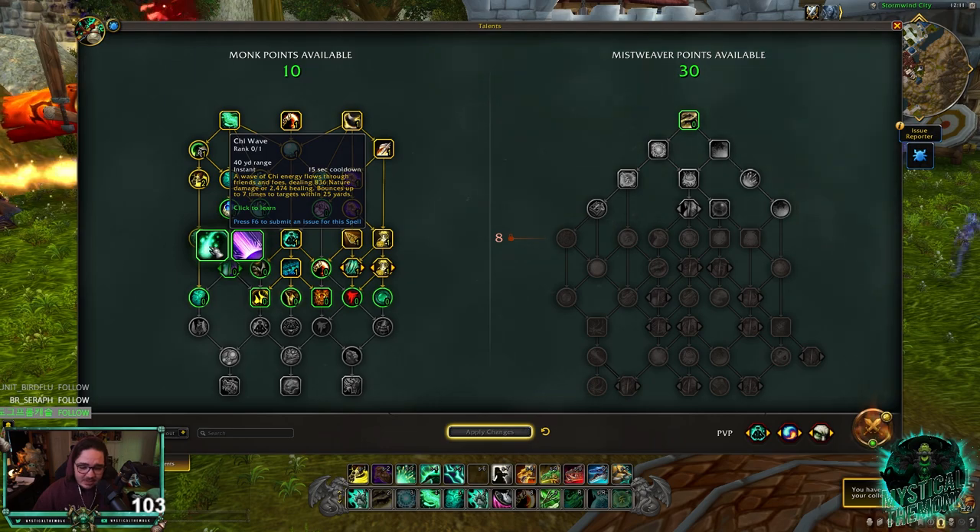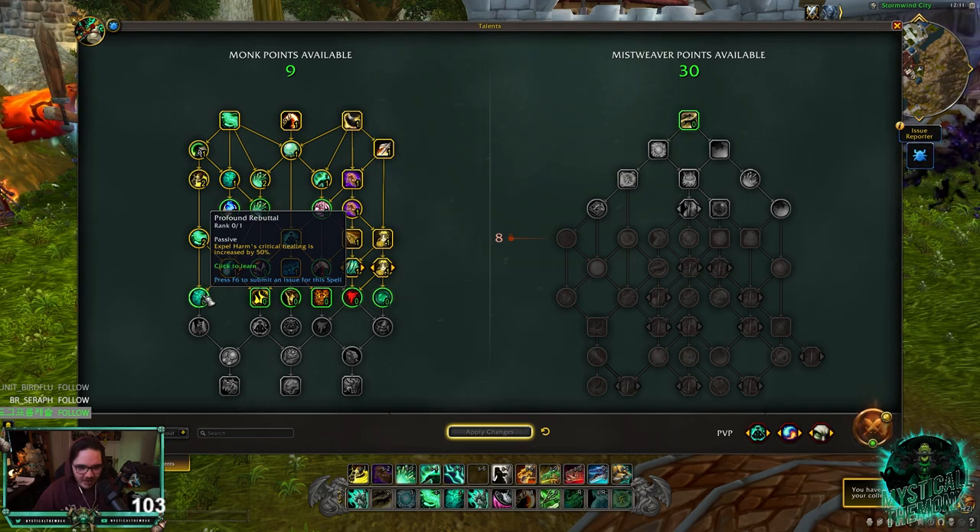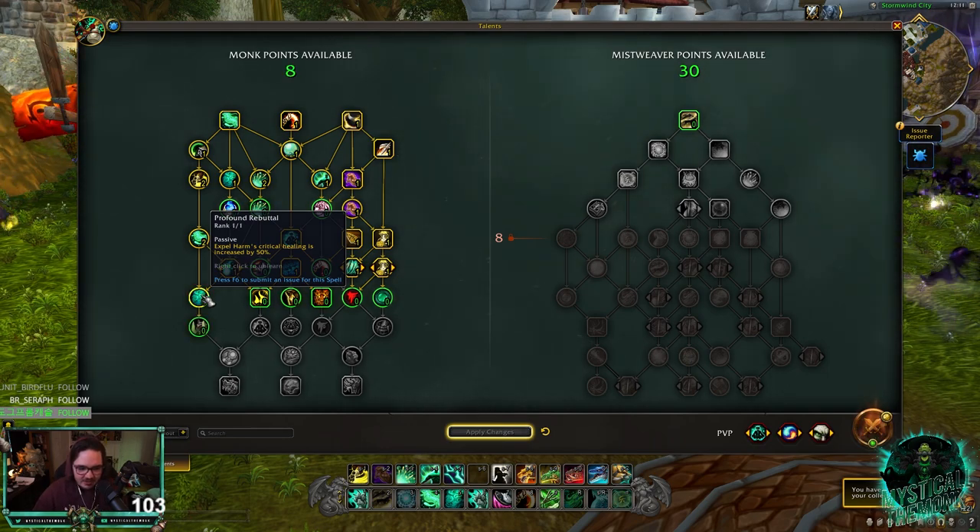Chi Wave was pretty good for getting Mystic Touch up. I'm going to go Chi Wave and see if I have any extra points. For this row — Profound Rebuttal: Expel Harm's crit healing is increased by 50%. I think that's good.